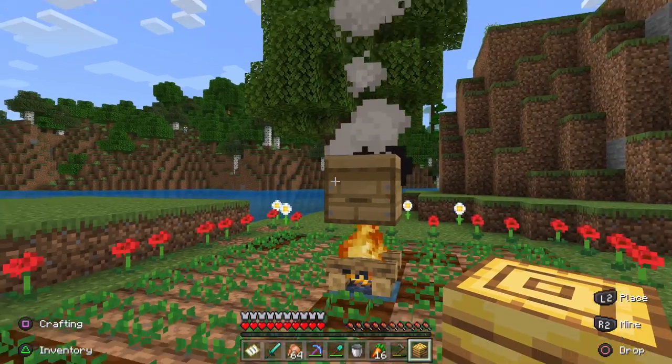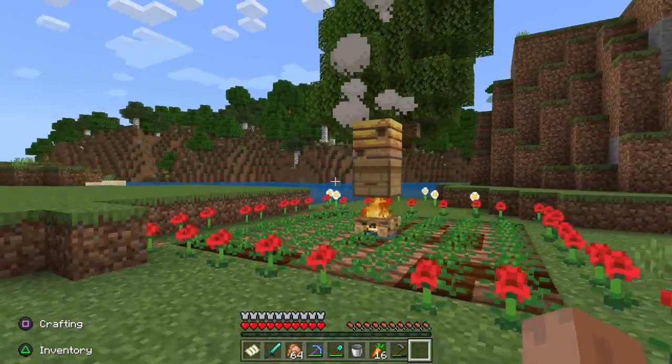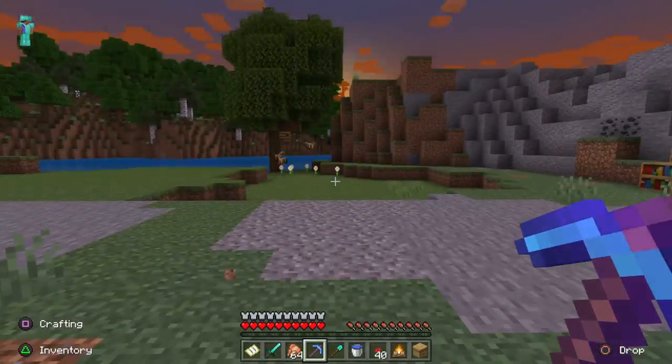Bees in Minecraft work during the day and return to the nest or hive at night or when it rains. They even do this when located in biomes that don't have rain, like savannahs or deserts.